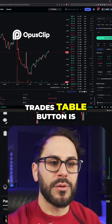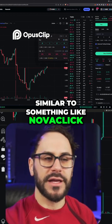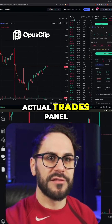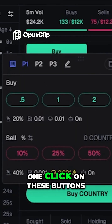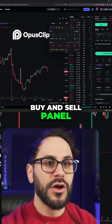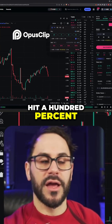Right beside this trades table button is the instant trade panel. Similar to something like NovaClick — if you use Nova — I like to keep this just over the actual trades panel. It's the best real estate for it. Essentially what this is going to allow us to do is buy and sell with one click on these buttons. Because with the default buy and sell panel, you actually have to load up the amount you want and then click buy, and if you're selling you have to hit 100% and do all that.